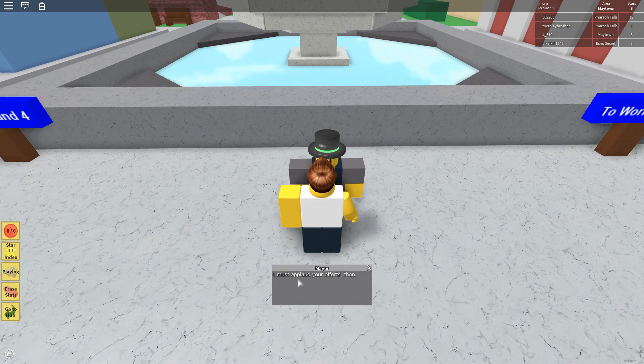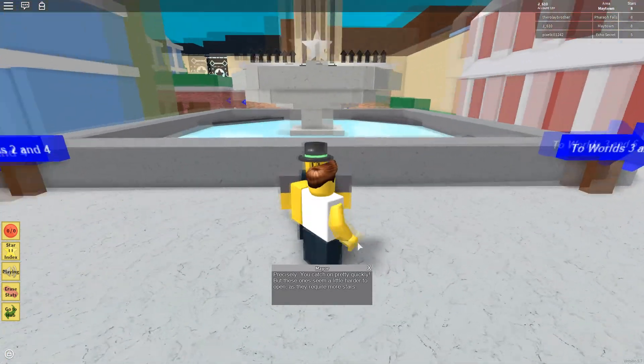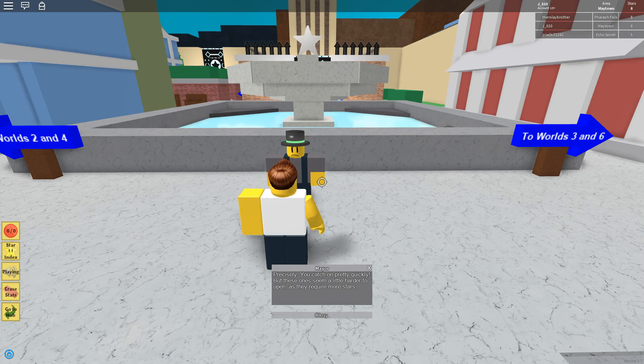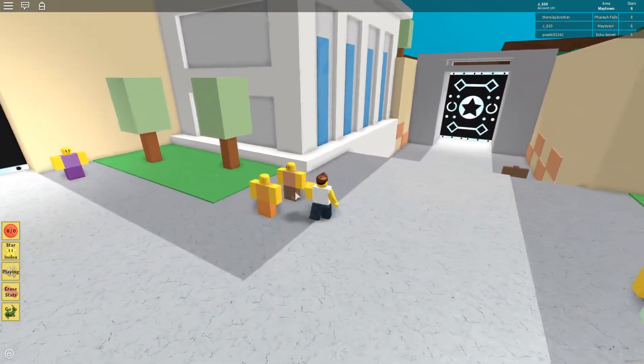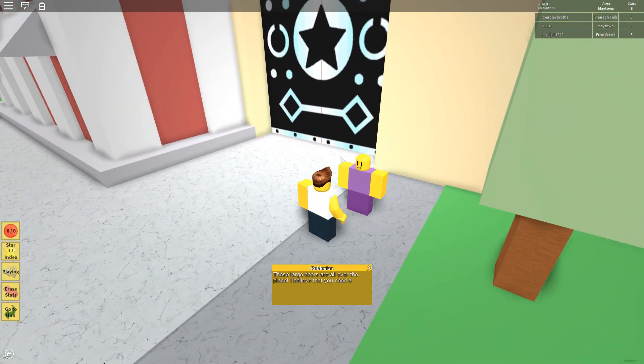Oh yeah, sure, a little tiny favor. 'Well, there is a bunch of other gates similar to the one you just opened, blocking off many parts of—' Dude, you're asking a lot of me. 'Precisely — you catch on pretty quickly. But these ones require more stars.' I'm pretty sure 'these ones' isn't correct grammar — but who cares, this is Roblox. 'You could try looking in Ferro Falls.' There are groups of people speaking to each other — world three and six. These large doors are all over the place. I believe you need a certain amount of stars to open them.